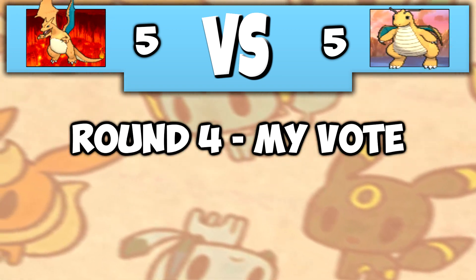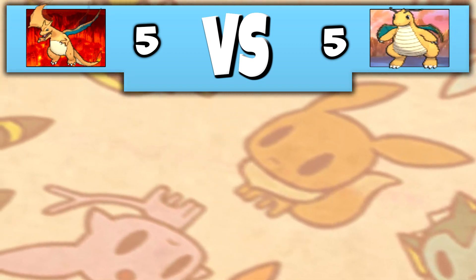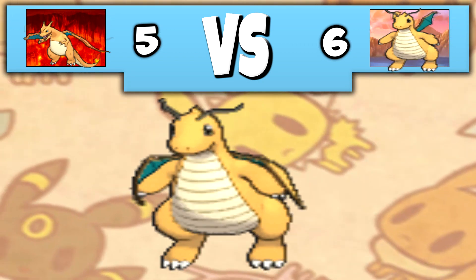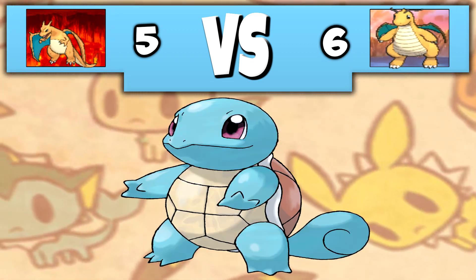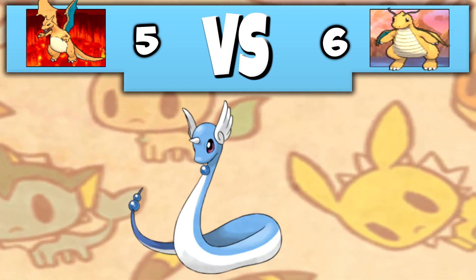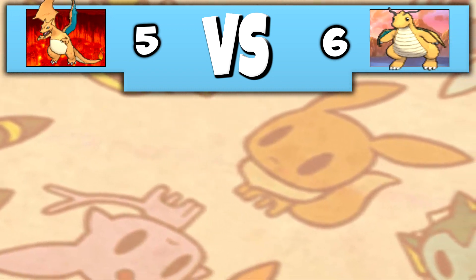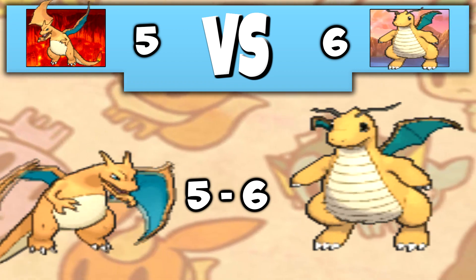Round 4 is my vote and who I prefer. This is the boring part essentially, so feel free to skip this. However, I'm giving my point to Dragonite, as I've always been more of a Squirtle kind of guy when it comes to choosing a Kanto starter. As well as the fact that training up a Dratini to get Dragonite has always been super fun for me. So my point goes to Dragonite, and that now makes it 6-5 to Dragonite.